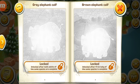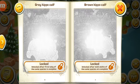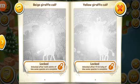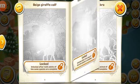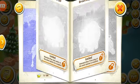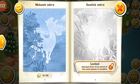Same with the beach giraffe and then your yellow giraffe. You also have gray elephant calves which are baby animals — these were added in the December 2017 update, while the big animals were added in June 2017. These zebras — the mohawk and the cowlick zebra — were added into the game in the October update.